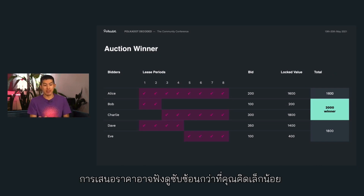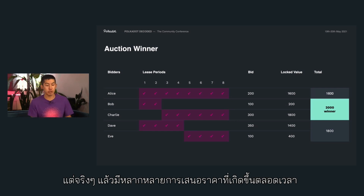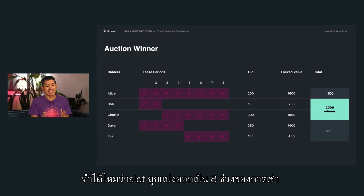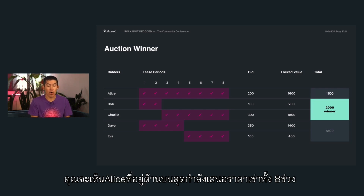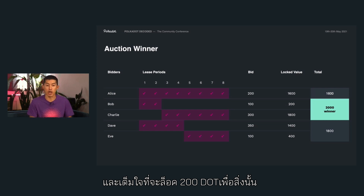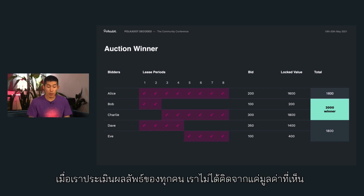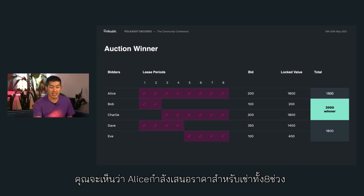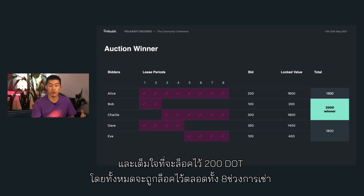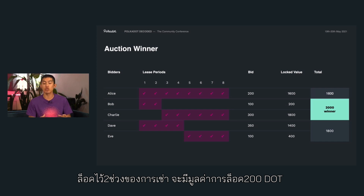Bidding is a little bit more complex than you might think. Looking at a hypothetical snapshot from the ending period: there isn't just one bid with one winner, but actually multiple bids happening at any time. Remember, the slot is broken up into eight lease periods, and any bidder can select among those lease periods which ones they want. Alice at the top is bidding for all eight lease periods and is willing to lock up 200 DOT. Whereas Bob only wants lease periods one and two and is only willing to lock up around 100 DOT. When we evaluate everyone's bid, we don't take it at face value — we increase the locked value based on the amount of time they've locked it up for. So Alice bidding for eight lease periods with 200 DOT gives a locked value of 200 times 8, which is 1,600 DOT in locked value. Bob with 100 DOT for two lease periods only has 200 DOT in locked value.